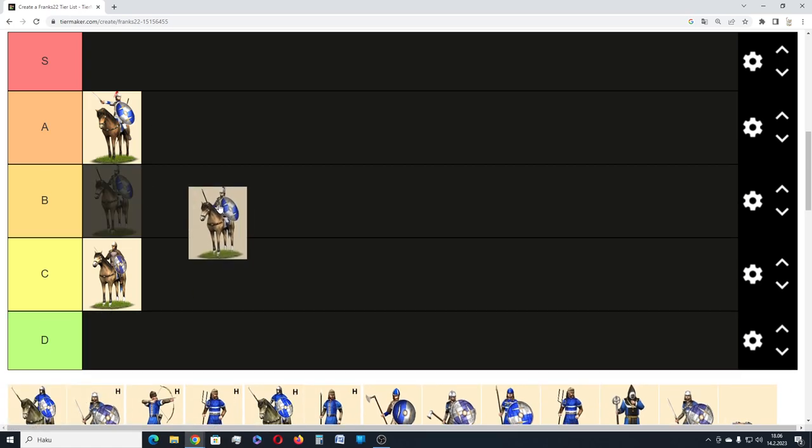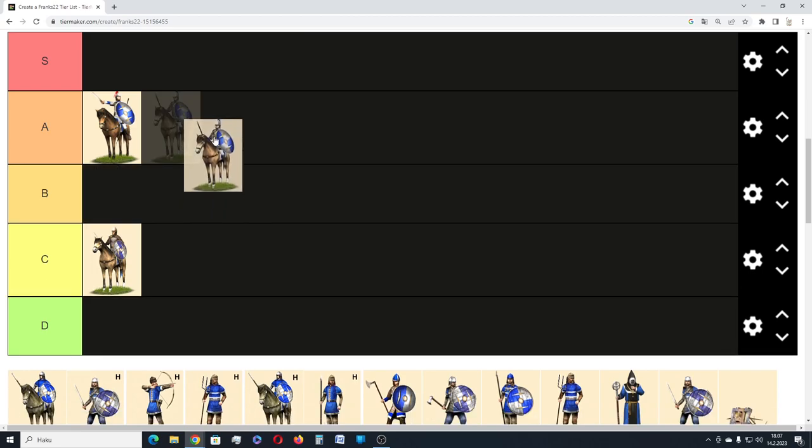Then we have Paladins — interesting units because you can recruit them from the monastery building chain. The drawback is you need to convert to Christianity to get them. If you do, you'll build from the church building chain to improve public order, and then unlock the monastery building chain which further boosts public order. The building requirements for these guys are quite a bit better than for the Noble Cavalry, and their stats are much greater. So I think these guys deserve a weak A tier at the very least.